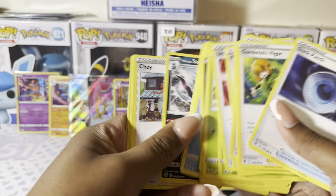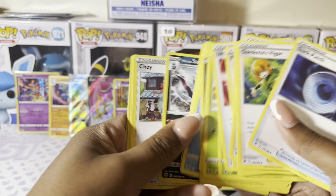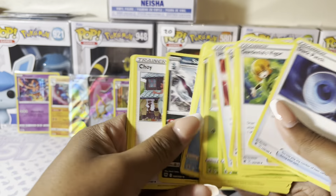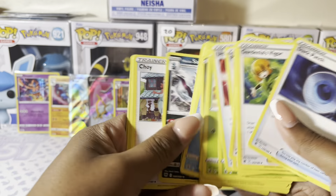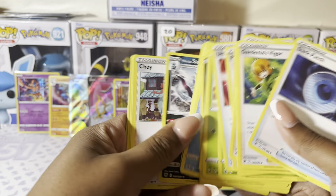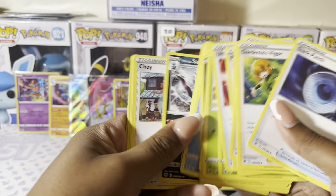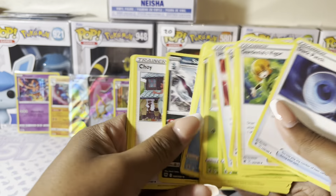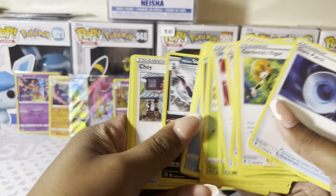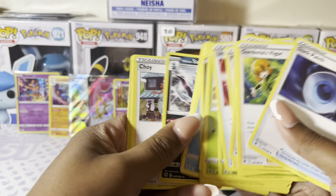Let's see what we can get out of Lost Origin. A really big card in here is the Giratina — that is the card people want to pull out of here, and I don't have it. I'm sure I'm not going to get that lucky today, but if I do I would be very grateful. We have a Ducklett, Rock Ruff, Seel, a Radiant Hisuian Sneasler — that's nice — and a non-holographic Cramorant. Very nice. I like the Radiant cards.